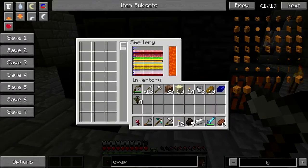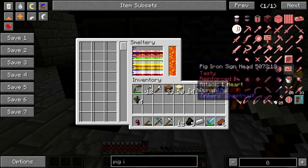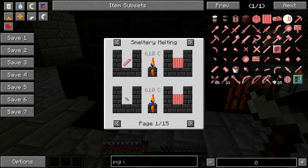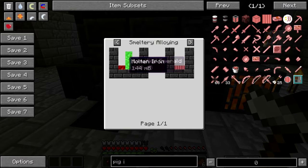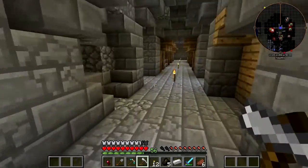I might be able to get enough steel, but so pig iron — how do you get pig iron? Maybe I can do a bucket of pig iron today. Pig iron is emerald, iron, and blood. So I have some blood — I might be able to do it.